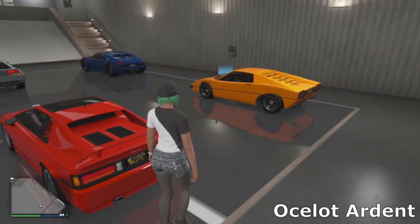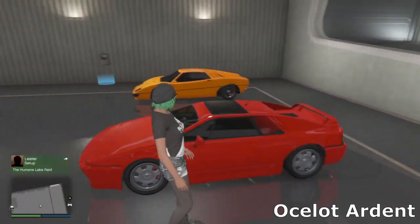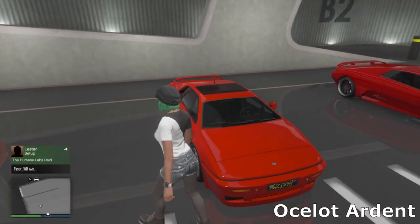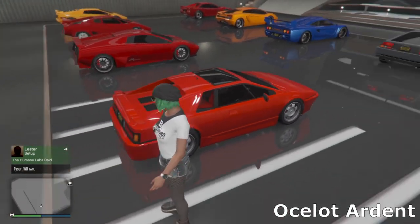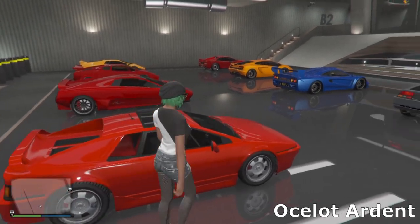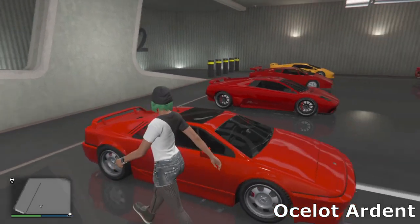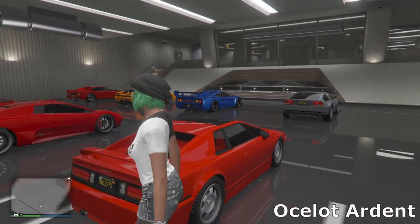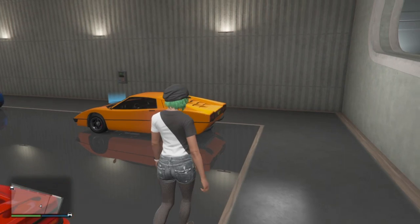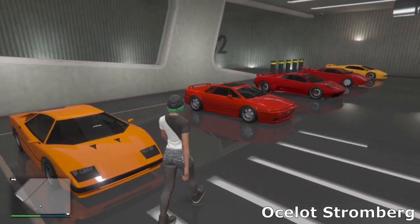Then we've got the Ocelot Ardent, based off the Lotus — I think it's just based off the Lotus Esprit. Just a simple build, going for a classic Lotus look — kept the stock spoiler and stock wheels. Pop-up headlights again. Unfortunately we can't remove the machine guns on this thing, which I would have liked, but yeah. Then just a simple oval exhaust on the back.